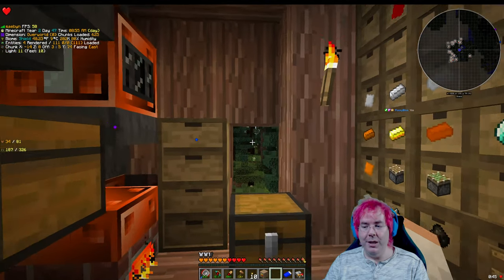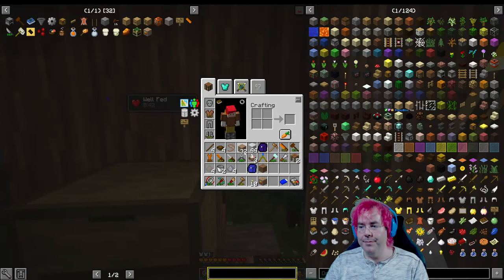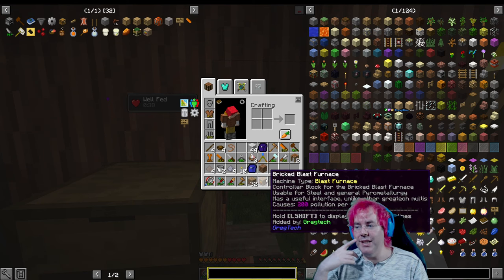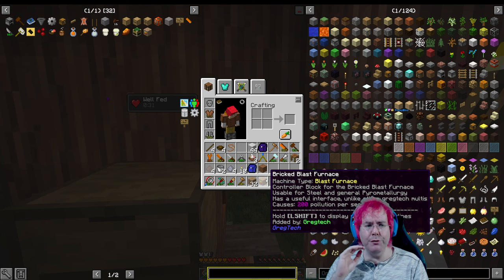Now where are we going to put this? Bricked Blast Furnace — it is a blast furnace, controller block for the Bricked Blast Furnace. Usable for steel and general pyrometallurgy.